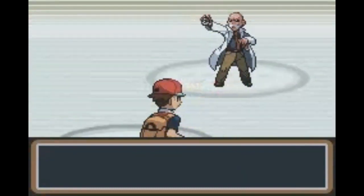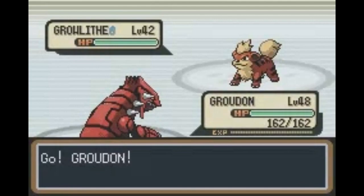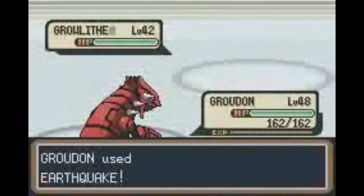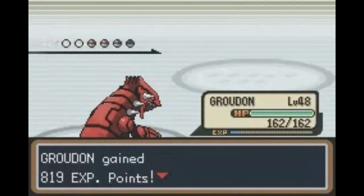What can Blaine do when facing a Groudon that is not weak to his Fire type moves, but also has STAB Earthquake? The answer is to just take it to the face and hand over the badge. That's what he does. Blaine, just give up already, man.